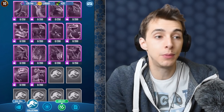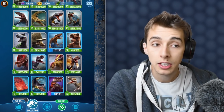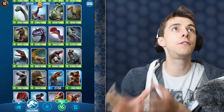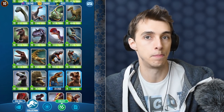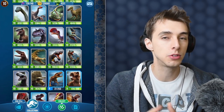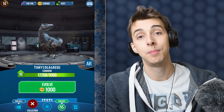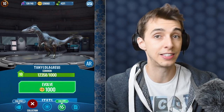Utahsinoraptor — killed by Utahraptor, killed by Pyroraptor in two goes. This dinosaur only gets one shot and it's dead. I really wish these dinosaurs were better, but at the moment they're not quicker, though they have better attacks and better stats. I usually find raptors work a lot better for me.